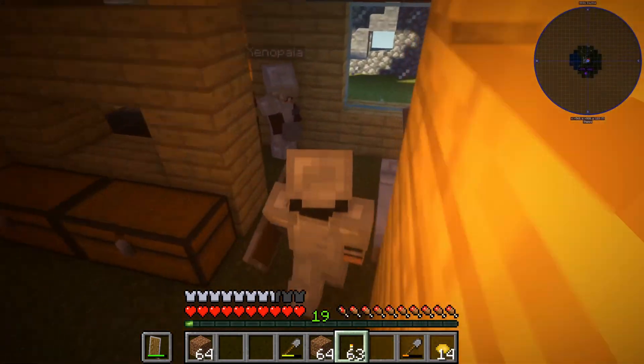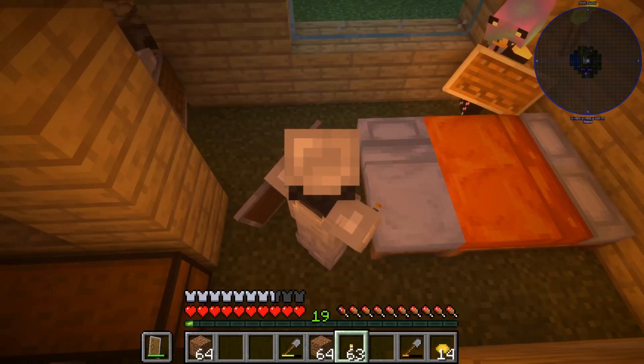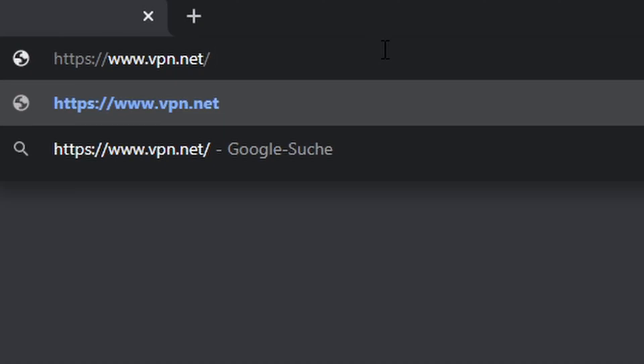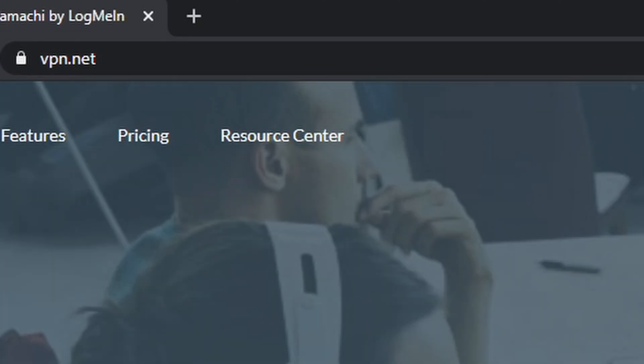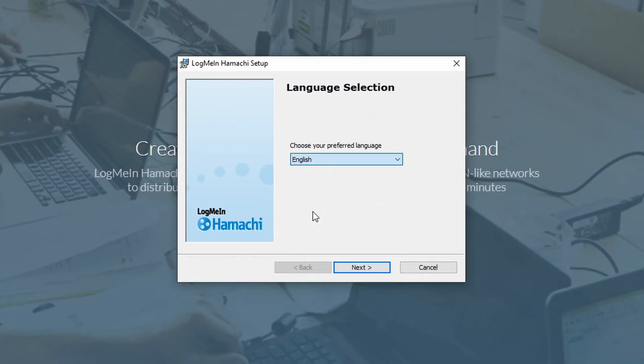In this tutorial, I will show you how to play your singleplayer save game online with friends. First, we will download LogMeIn Hamachi. This is a VPN client to simulate a local network.